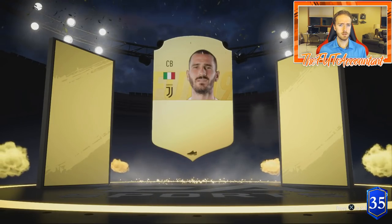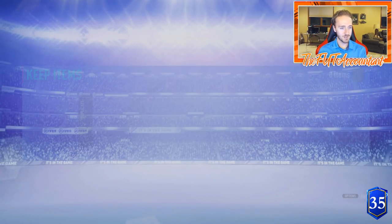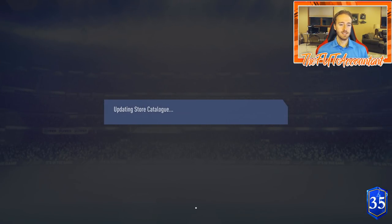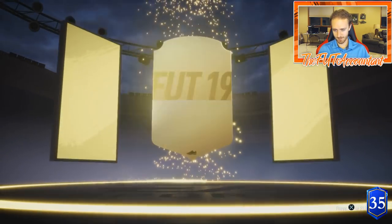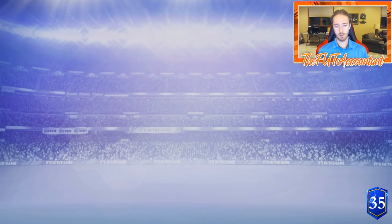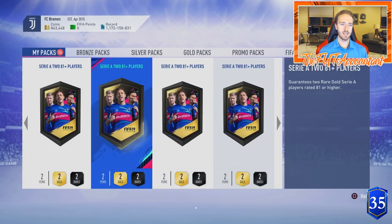Bonucci! It is 86-rated Bonucci - that is a walkout, not too bad, good for SBCs, he's Juve. The juices are flowing now, that's the first walkout - feels good. We will send him to the club, probably just get rid of the Rugani we already packed. We're starting things off. Five packs in and we get a walkout - can we go back to back? We cannot go back to back, but we do get a board player. Things are picking up - we get another left back, Cholera. Since we're only a few packs in I'm probably not going to recycle right now, we're just going to have to quick sell those.